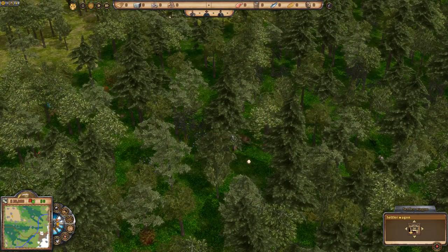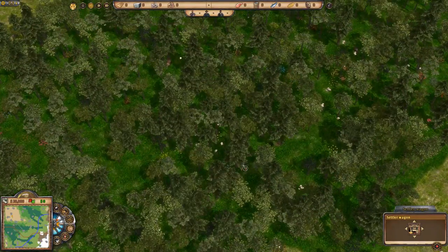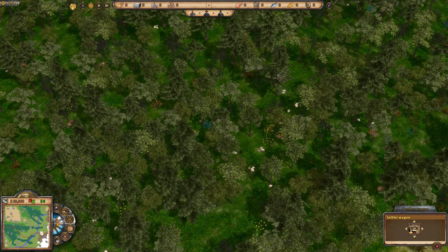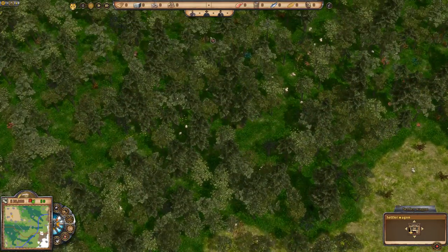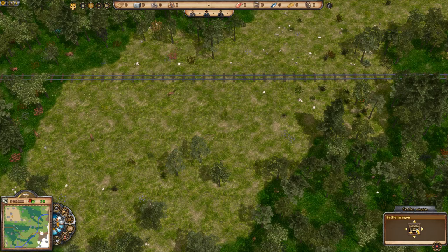This green terrain is pretty good for water and farms, but the best is the dark green lush stuff. Initially it'll be covered in forest but don't worry — you can build farms and all kinds of things here. I can see bears now; bears and wolves are aggressive, and you need to look out for those when you place your initial town.